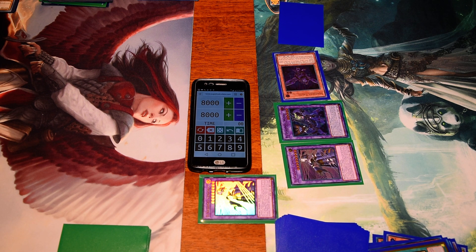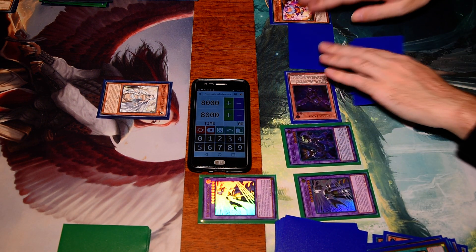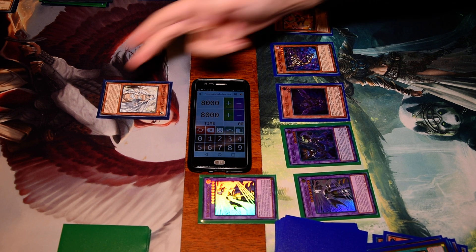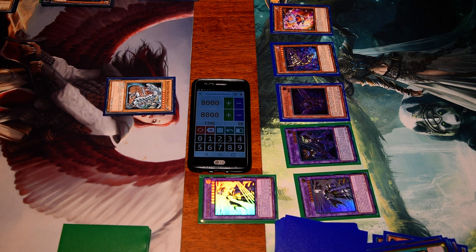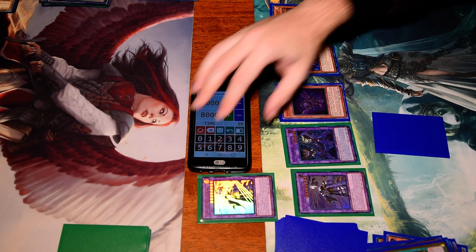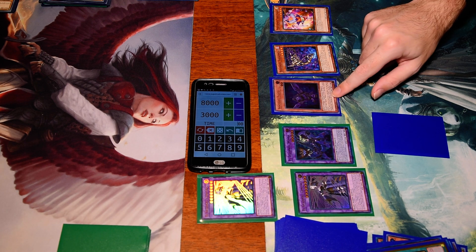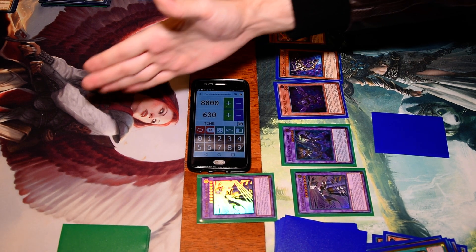I shall play a Maiden with Eyes of Blue and pass my turn. I draw for turn. I shall normal summon a Performage Trick Clown. I shall then flip the Shadal Skomata and target your Maiden with Eyes of Blue — you kill her, but now I summon a Blue Eyes White Dragon from my hand onto the field. I put a card face down. In combat, my El Shadal Construct attacks and kills your Blue Eyes White Dragon because it's a special summon. Then I attack your life points directly for 2,800. Then 2,200. Then 600. You've got the full army against me. 1,800. And then you'll be finished off with Performage Trick Clown for 1,600. Good game, honey! Good game.